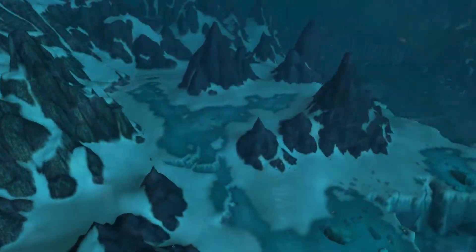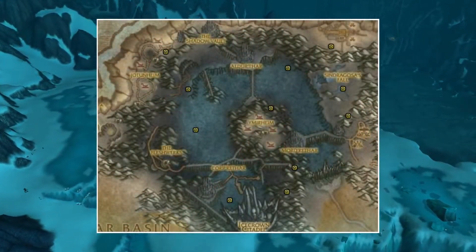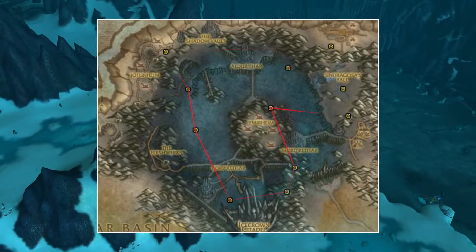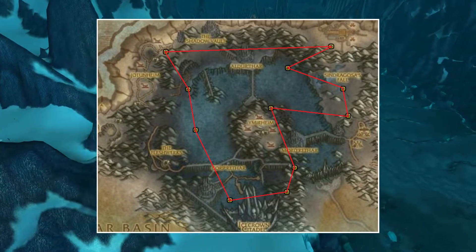If Storm Peaks is crowded then you could always add in Icecrown. This zone doesn't have that many spawn locations, but you could always do them and then go back to Storm Peaks. This is how I do my route in this zone.